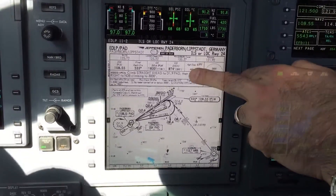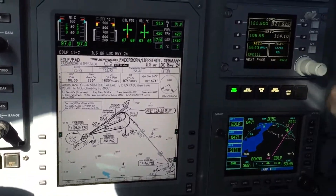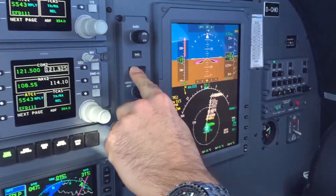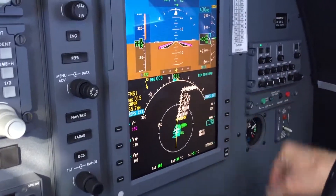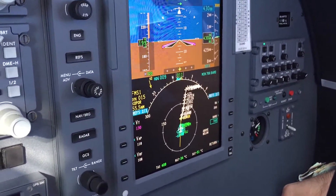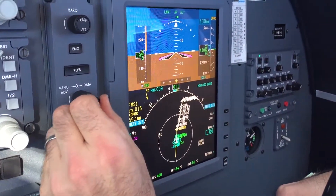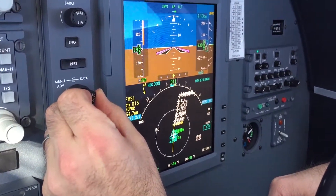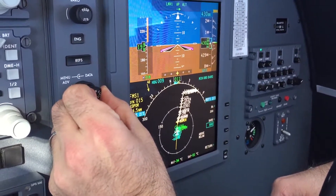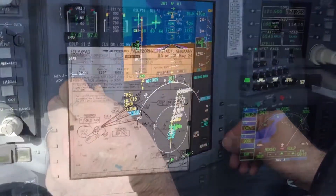We take the minimum of 874 and enter it on our MFD. We push references, then the baro button, and we put in 874. We have a choice between 870 or 880 — we take 880 here, because then we are on the safe side.